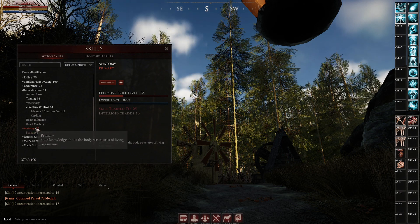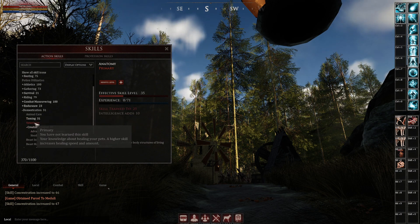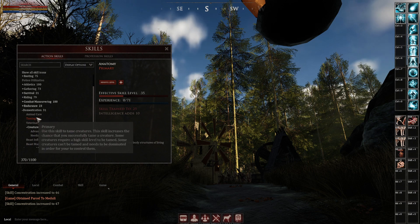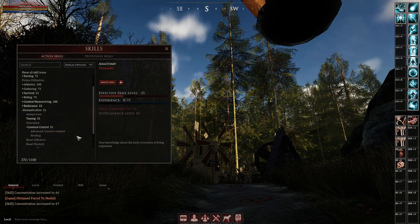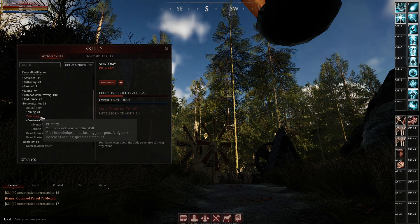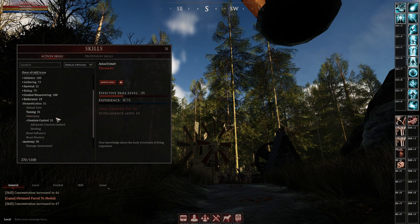We do know that it helps with bandaging for people that use bandages over magic. So this would be an extra 100 points you would need on top of veterinary. Unless you went down the magic route, then you'll need a lot more to be useful with magic, but you'll have more utility. If you use bandages, you want this skill to heal your pet.